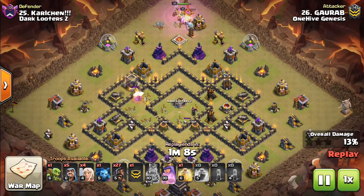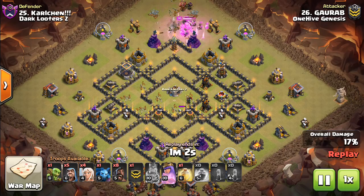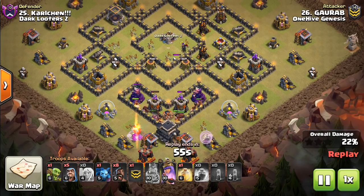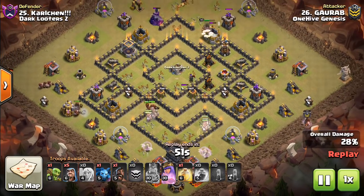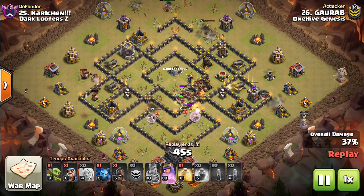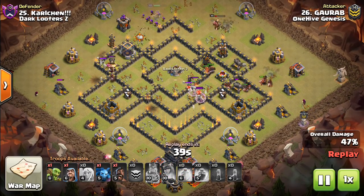Then he has so much troop space — he has 27 hogs, plus a CC of hogs, as well as 4 healers, and he's making up for the spells he doesn't have by dropping healers on each of these groups of hogs, which I thought was really clever because you have giant bombs, wizard towers, and because there's only one heal spell. He can make up for not having the heal spells by using the healers, but honestly it wouldn't have mattered — this base is so crushed anyway.